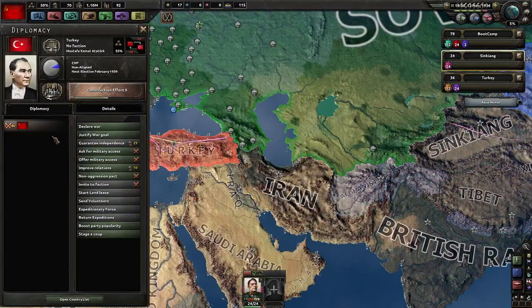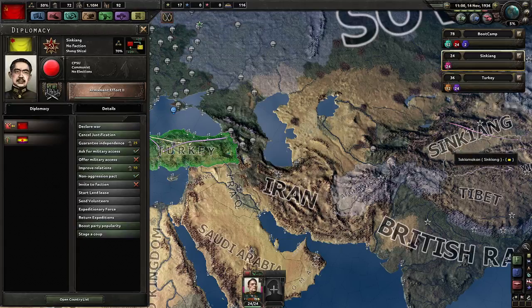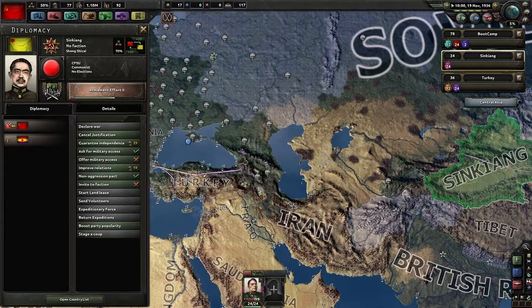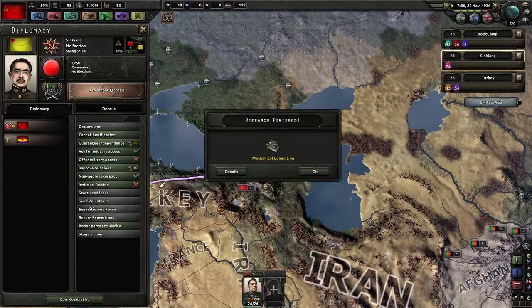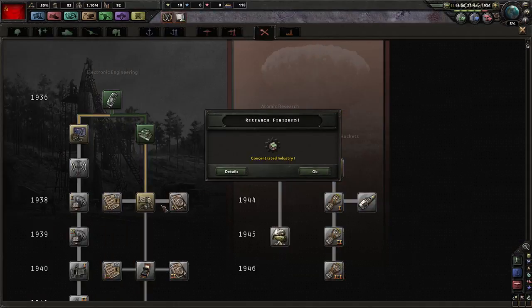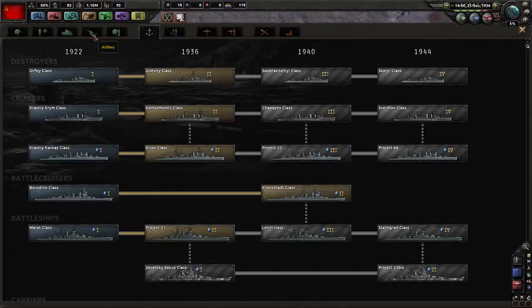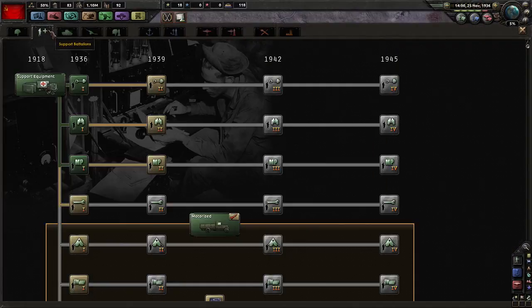That thing lasts until - when does it end? The 11th of January. That's gonna finish before that, right? Yeah, December. We good, we good. We're going to get an artillery upgrade and some support battalions going.